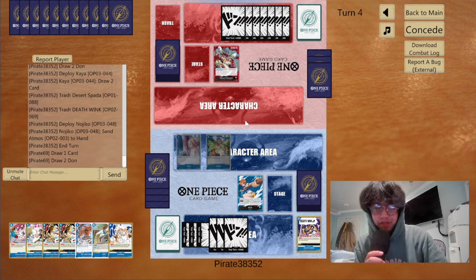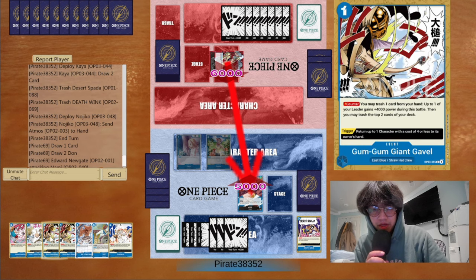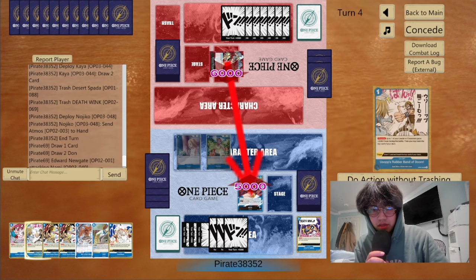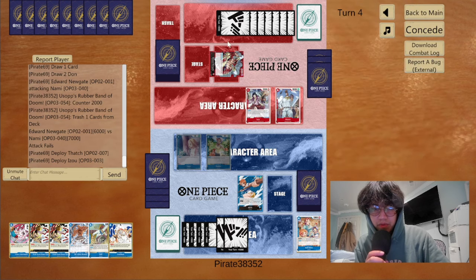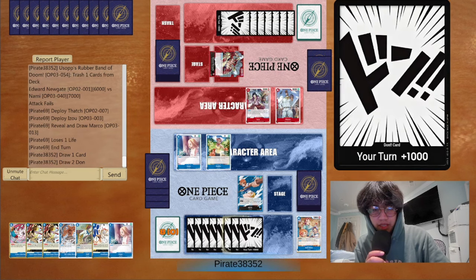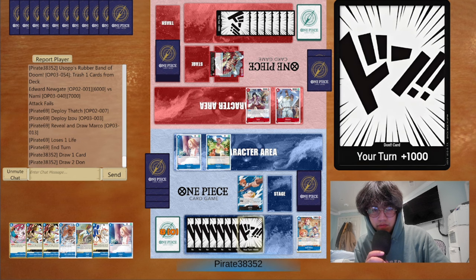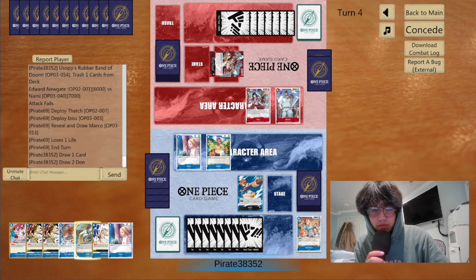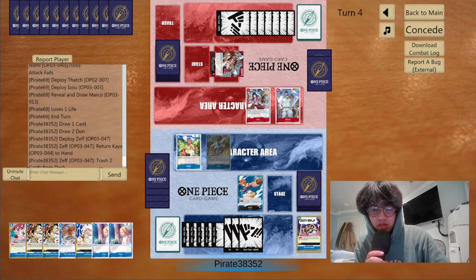If he swings 7 into me again I'm just going to Overheat and bring back the Kaya. I could even consider bringing back the Nojiko. I'll just Rubber Band here because I could use Zeph to trash cards from my deck. I'm going to trash a Belmare — that's not too bad. But he plays a Thatch, which is actually trouble because that's going to be able to swing for a lot. I think I just play out a Zeph, bounce back a Kaya for my deck and then trash. I'm at 27 cards in my deck.